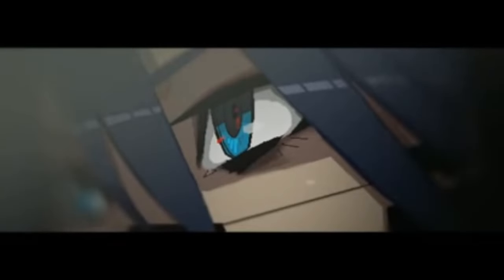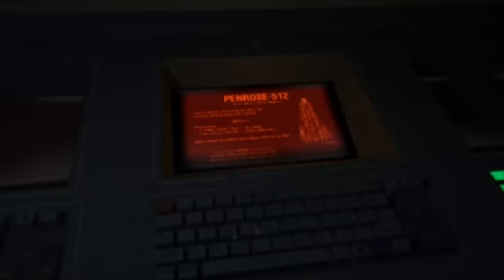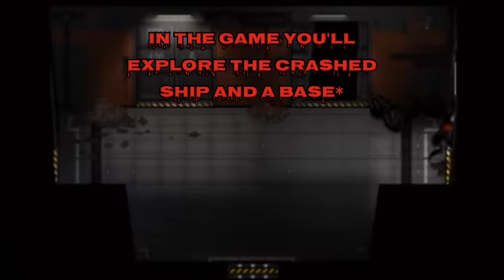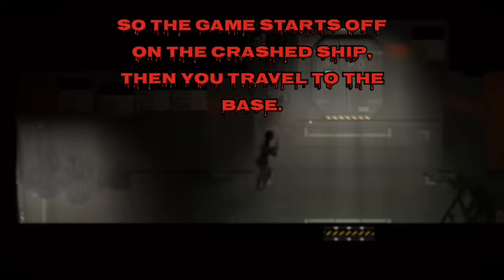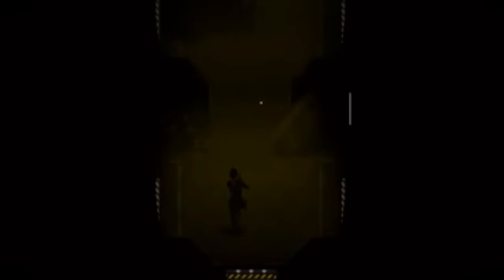The protagonist is an android named L-S-T-R, pronounced Elster, who wakes up in a seemingly abandoned spacecraft called Penrose 512, that crashed on an unknown planet. Elster has to walk down dark maze-like hallways and search abandoned rooms aboard the futuristic spacecraft, whose objective is to seek out habitable planets for its dystopian nation to colonize.